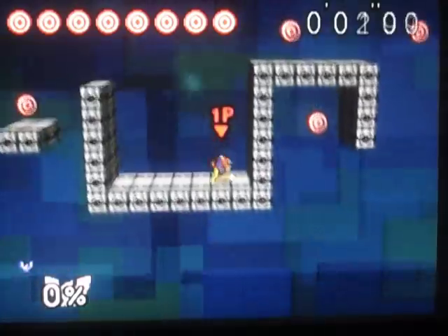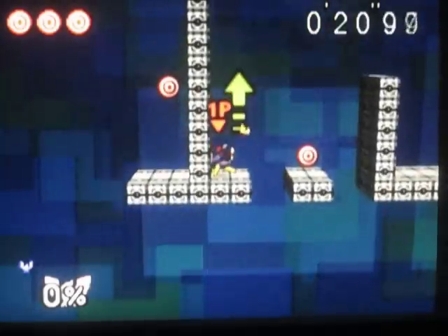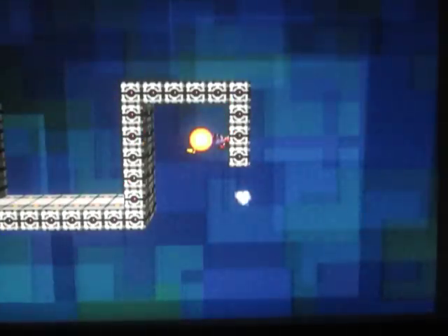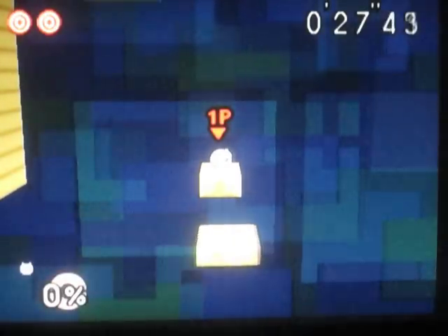Now we have Falcon — Captain Falcon's — who really isn't that hard. That one down there is a suicide. They really want you to use the Falcon Punch, which is Captain Falcon's regular B move — I think you have to use it on at least three targets. And then this one down here is obviously a suicide. Now Jigglypuff — she's got one of the worst target tests by far; she probably has the worst target test and board the platforms.